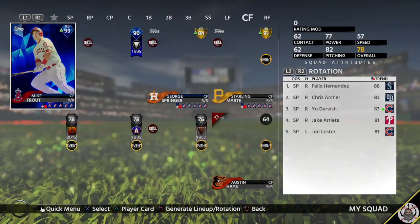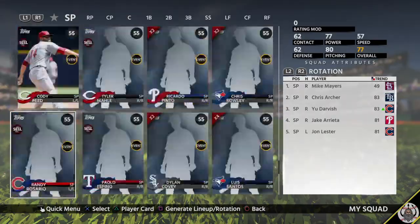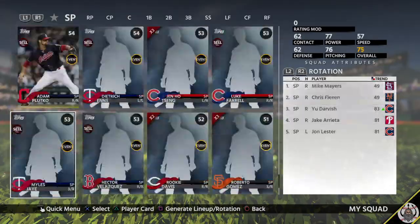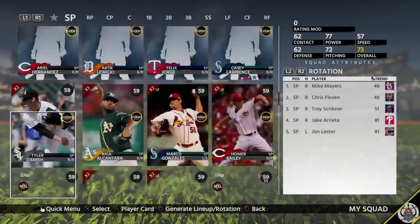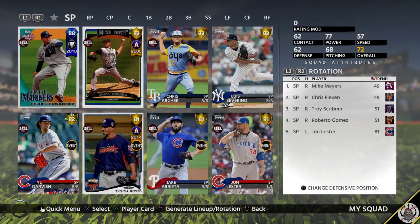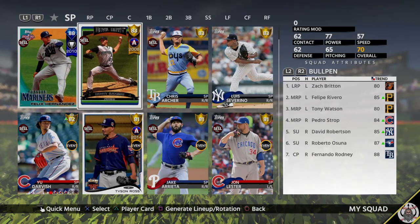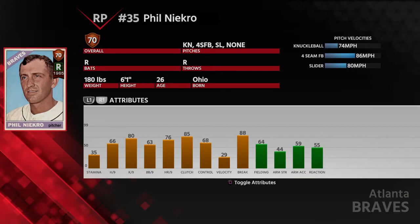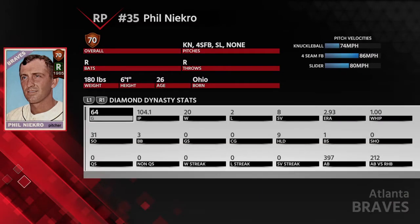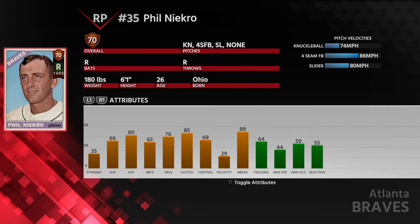For starting pitchers, just put in the worst common pitchers you have — like Ricky Davis. That gets the team to a 70 overall. The bullpen is pretty similar to what I run, except unfortunately there's a Necro card that just completely ruins the game. It's so bad to face.